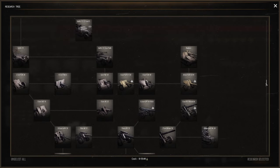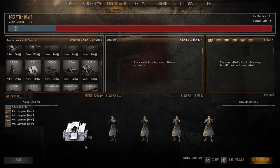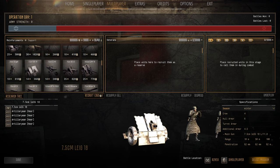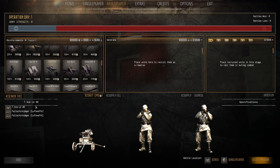The leIG 18 light infantry gun is probably the best gun system in the game for the cost. Fourteen pop cap, 360 manpower, four-man crew with a gun shield, HE and HEAT rounds. It will take out T-34s, light and medium tanks if hit correctly — I've even seen it take out an IS-2 at the right angle. A couple of these will decimate the enemy. It also lobs rounds in an arc instead of direct fire, making it effective over terrain. One of the best weapons in the game — definite win.